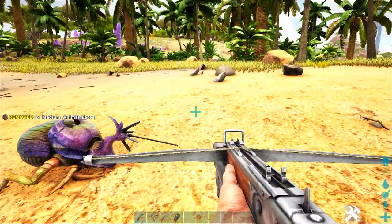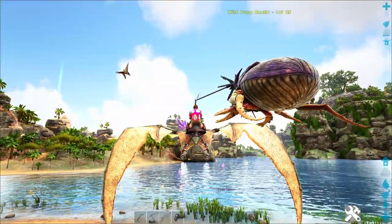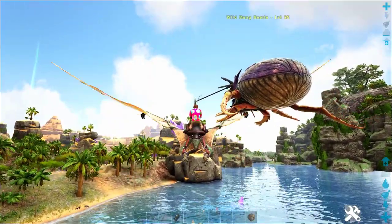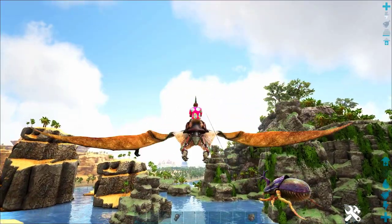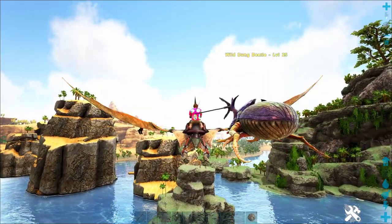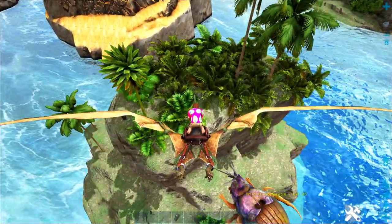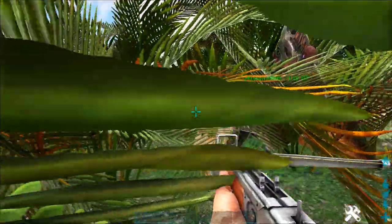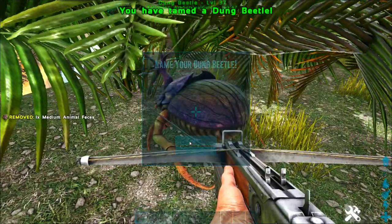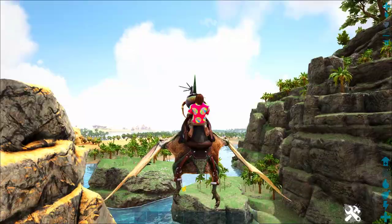I actually prefer taming the lowest level dung beetle I can find because it tames much faster and higher level doesn't really matter — we're just going to level up weight on its stats. Once it has enough weight to carry four different types of feces, you don't need much more. The bigger the feces, the easier it is to tame: one large dino feces would probably tame a level 25 dung beetle in about two feedings, whereas small feces would take 10 to 15 feedings. It'll also eat spoiled meat or raw meat, but those take a lot more. Once tamed, you can actually pick the dung beetle up in your inventory and carry it home on a dino.